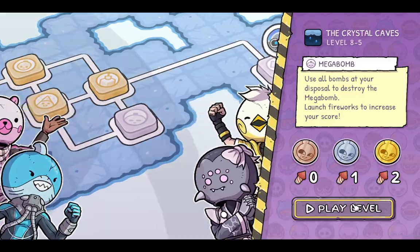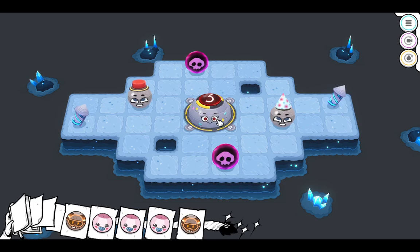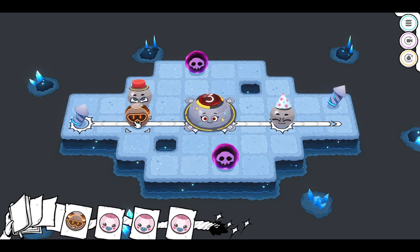Next is the mega bomb level, where I need to destroy this bomb in three different turns because it's three HP. I have a party hat bomb, which will destroy when any other bomb on the same island is destroyed, as well as these, which cannot be exploded, otherwise I lose the level. There's a lot to avoid in this level. This hits everything in the same row, which is kind of good. Hmm, no wait - it's not good because of that.